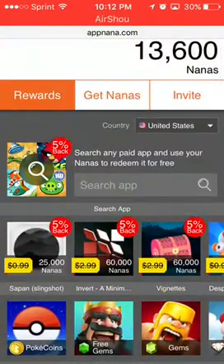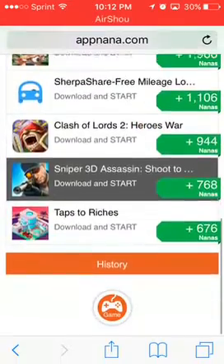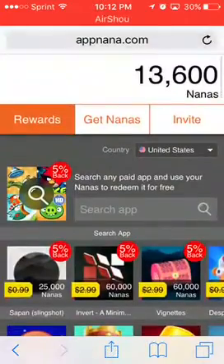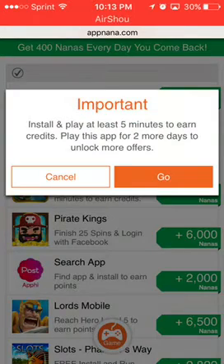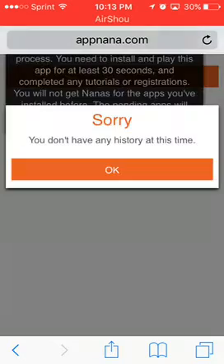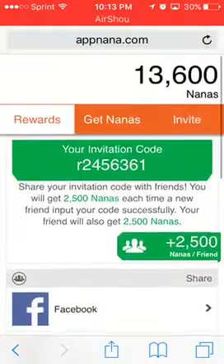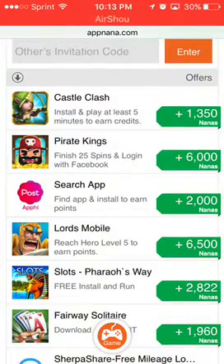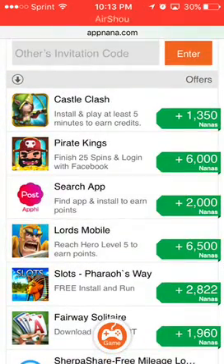You just install an app and get nanas. You could install an app or you could watch a video — watching this way you can watch videos too, because it's not only installing apps. Sometimes there will be videos that show up, but most of the time it's these. Look at the 6,000 nanas — look at this and this — that's 12,000, oh my god, so many nana points!